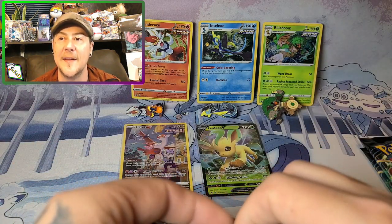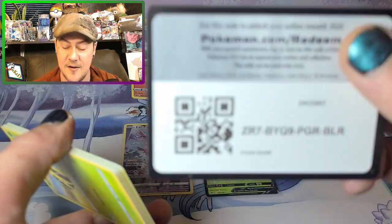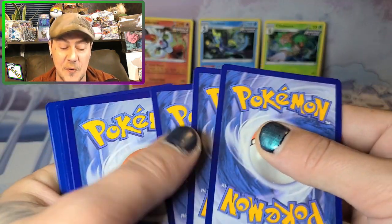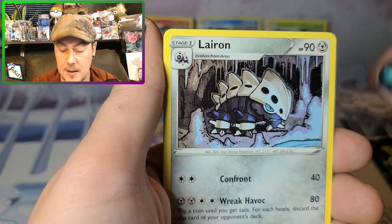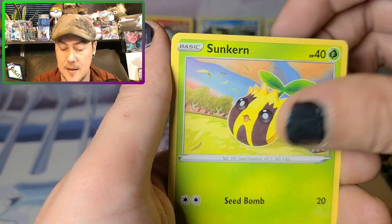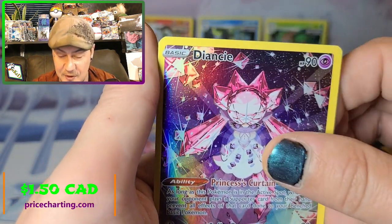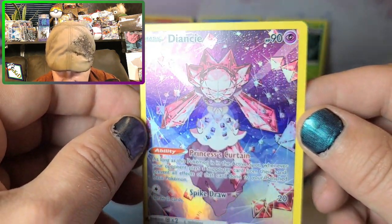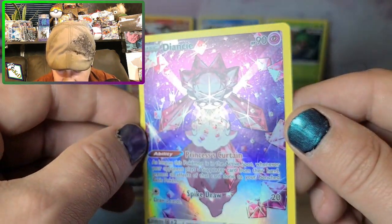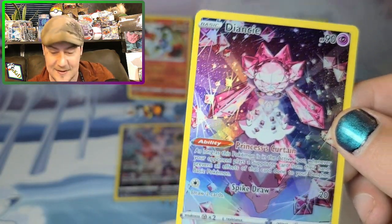This past weekend was Card Party and I didn't get to watch much due to my schedule, but next year I'm planning to go — it looked amazing with so many big YouTubers and lots of cards. On Friday, Paldea Evolved came out and I'm still waiting on my package — there's lots of traffic with summertime, so once it arrives we'll showcase it. And look at that — we got the Diancie Galarian Gallery! I love the pink hollow on it, that is gorgeous!